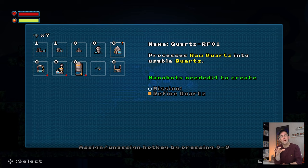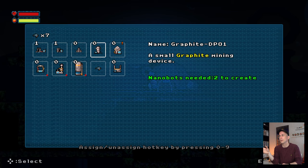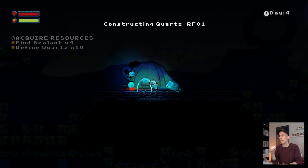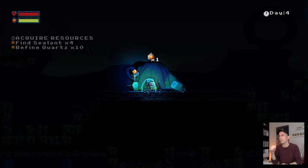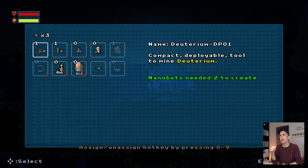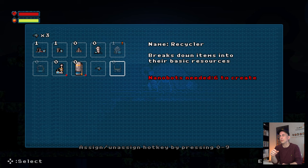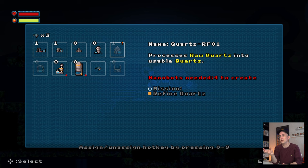The exclamation mark indicates this item is part of a current mission. You might not know how to do the mission — 'refined quartz' — but find the exclamation mark and you'll know you need this device. If you don't have enough nanobots, dimmed items show what you can't create right now.